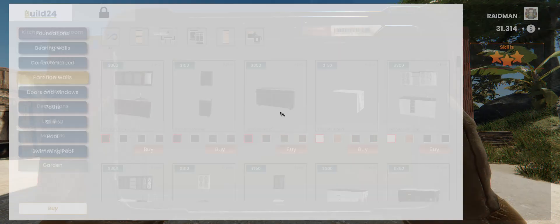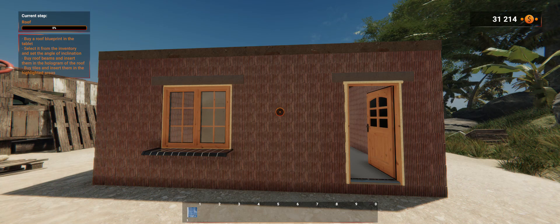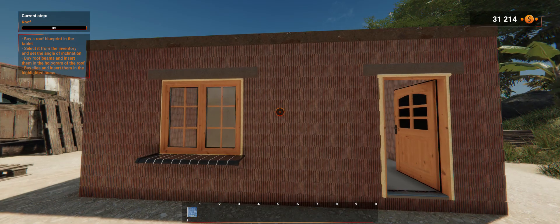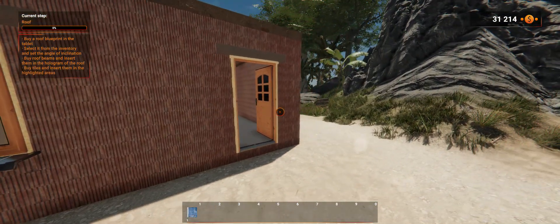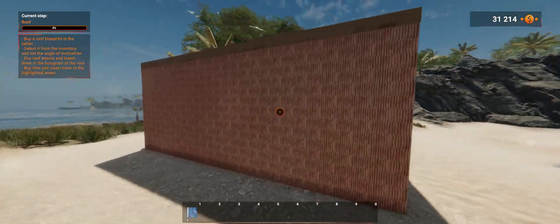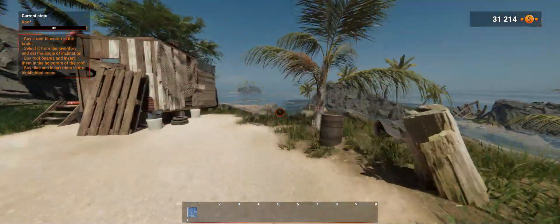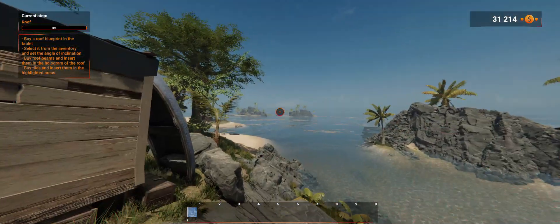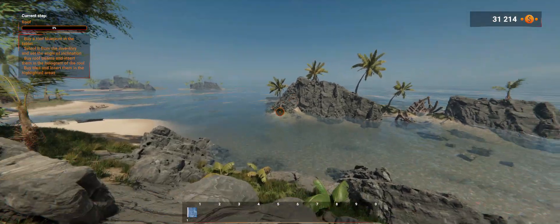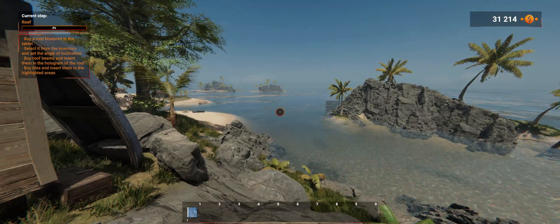Buy a roof blueprint, select it from the inventory and set the angle of inclination. Buy roof beams and insert them in the hologram of the roof. Buy tiles and insert them in the highlighted areas. We're not gonna do that in this episode — we're gonna do it in part 4. Thanks for watching guys, subscribe to my channel, like the videos, and I'll leave you with this awesome view. Once we get the house done we're gonna take a stroll down to the beach. Catch you guys in part 4 — bye bye.